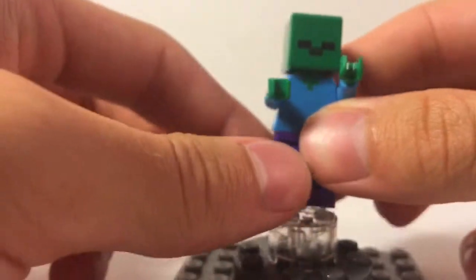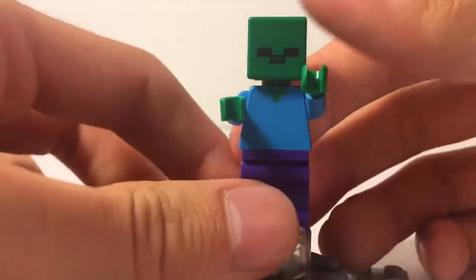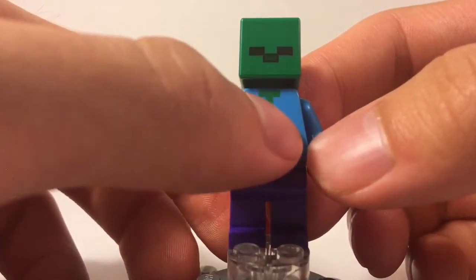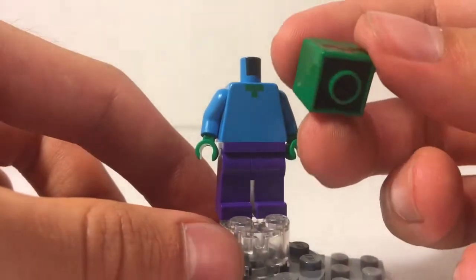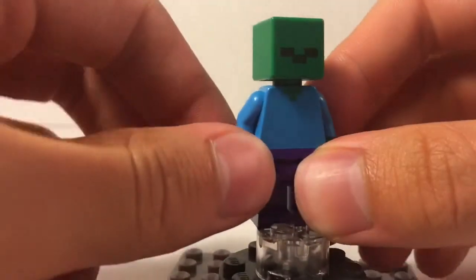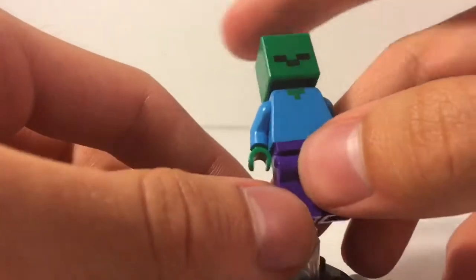Right here we have one of the zombies from Minecraft. This guy is very interesting because he is pretty much just like Steve, except he has green hands and a green head with no hair. He has a very similar torso, just with green printed for the skin color. Just like Steve, the zombie's head is the same shape but with green plastic. The printing on it is quite good, and just like Steve it has minimal printing with purple pants. I think it's actually a very nice looking minifigure — quite simple, but I like it that way.